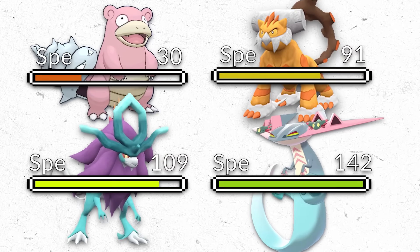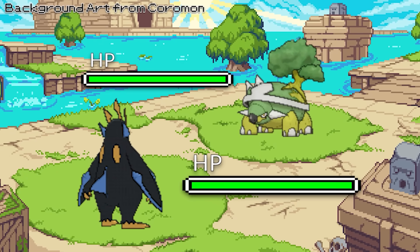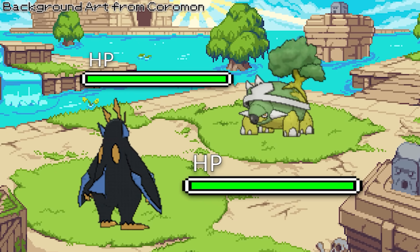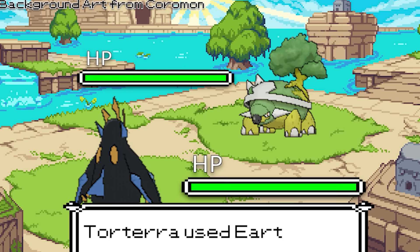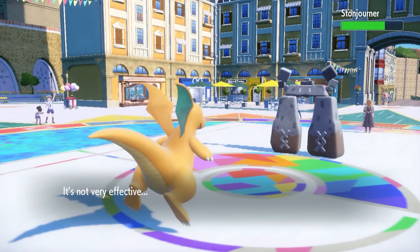Speed is the most fundamental stat in Pokemon. I use this example often: speed is the difference between Empoleon knocking out Torterra with Ice Beam, or Torterra knocking out Empoleon with Earthblade. If you control the speed, you control the game.